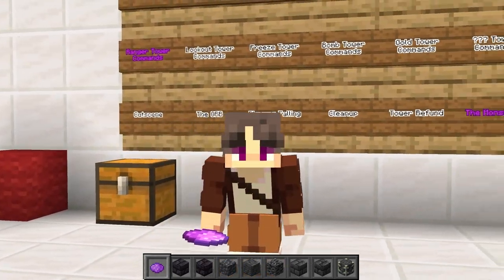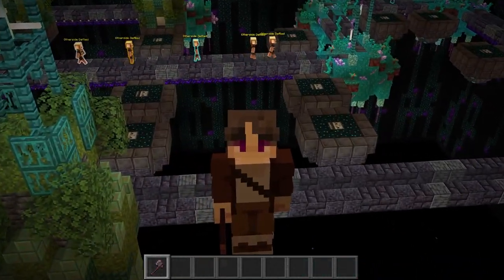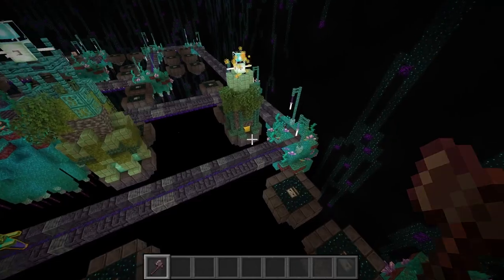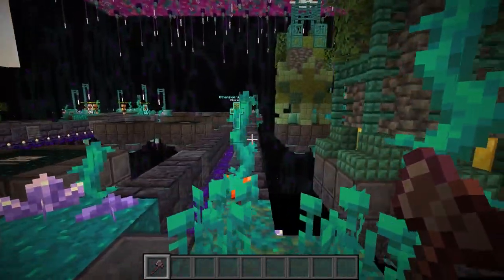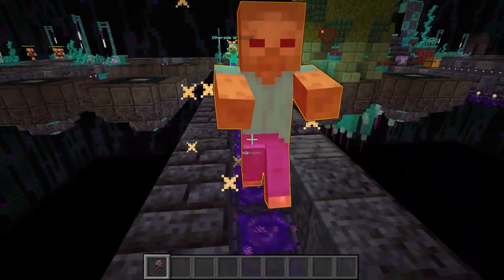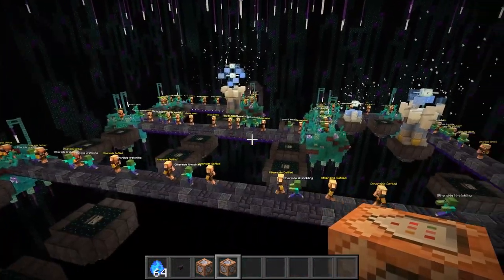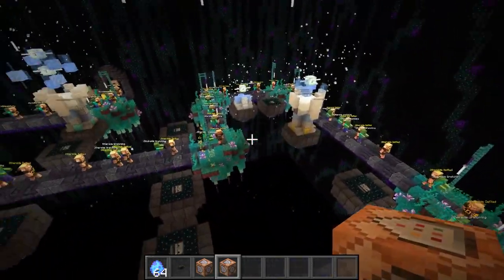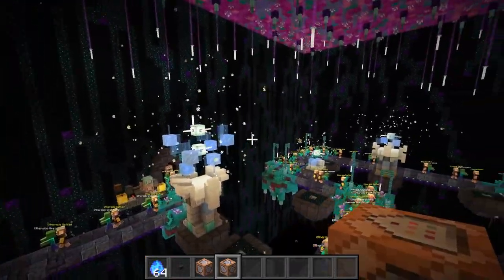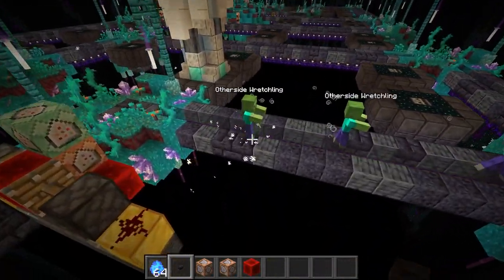We're going to do a lightning round for the next five towers. The lookout towers are so cool — different tiered lookout towers weaken monsters more and more based on the level of the tower, which incentivizes players to get out there and fight the monsters themselves rather than just sitting back and letting their towers do the work. The slow towers are working magnificently — the three tiers have different ranges, and whenever monsters are in the area they have a little snow effect. The tower picks one monster in its radius at random and applies an extra slow effect.